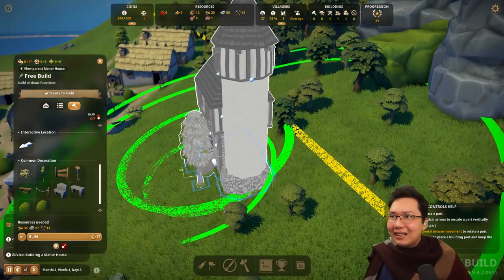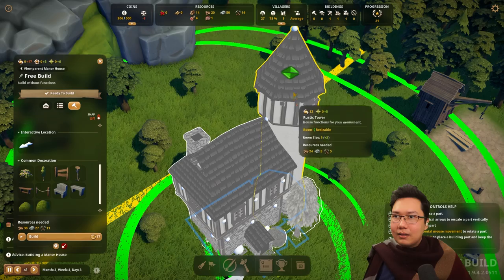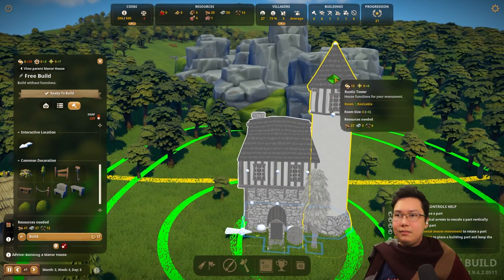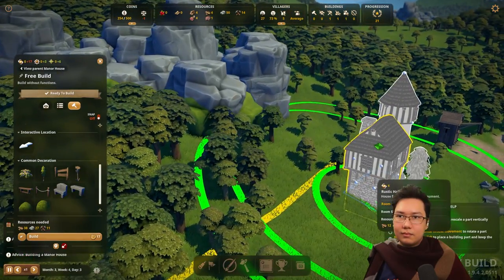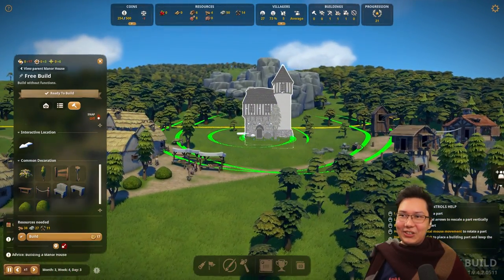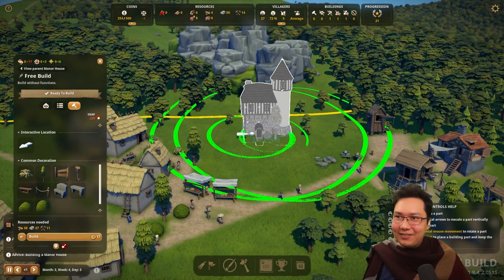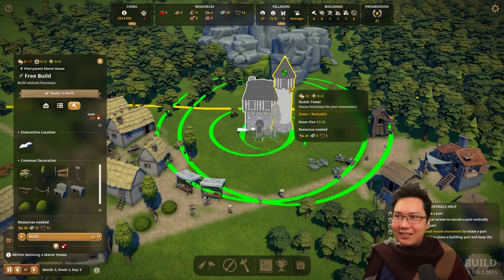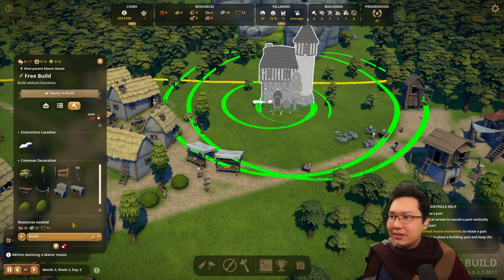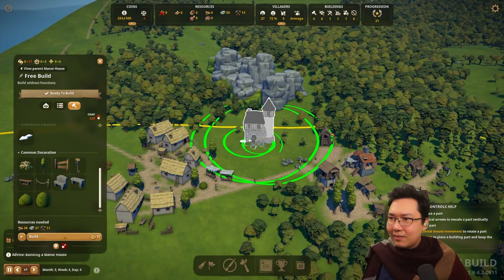I see we are actually out of food but happiness seems to be okay, so maybe it's fine. That actually feels kind of better and it saves on resources. Oh, that looks so good! Oh, that worked out real nice there — yes! I love that. Now I've got my watchtowers — I can watch the village from the high ground. 38 planks, 28 stone, 11 tools. Build it.